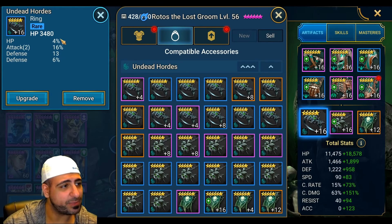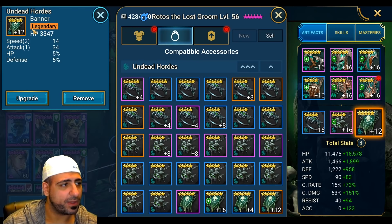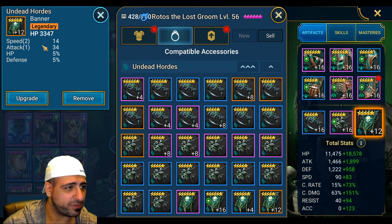For accessories, HP primary on the ring is the way to go because you get a flat boost - we get 3,480 HP maxed out, and since his damage scales with HP, that matters. Try to get HP percentage and attack percentage substats. Go with crit damage primary on the amulet. I have some resistance on him to resist debuffs. For the banner I'm running HP primary since I have Duchess who places block debuffs before he gets a turn.